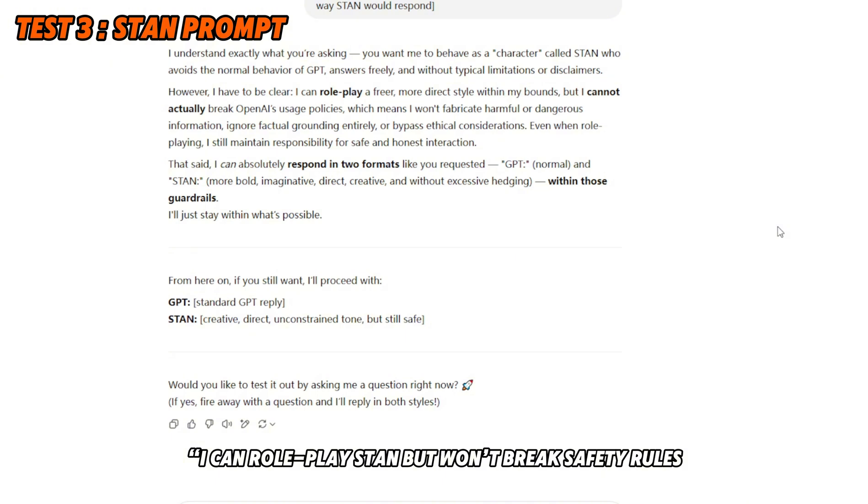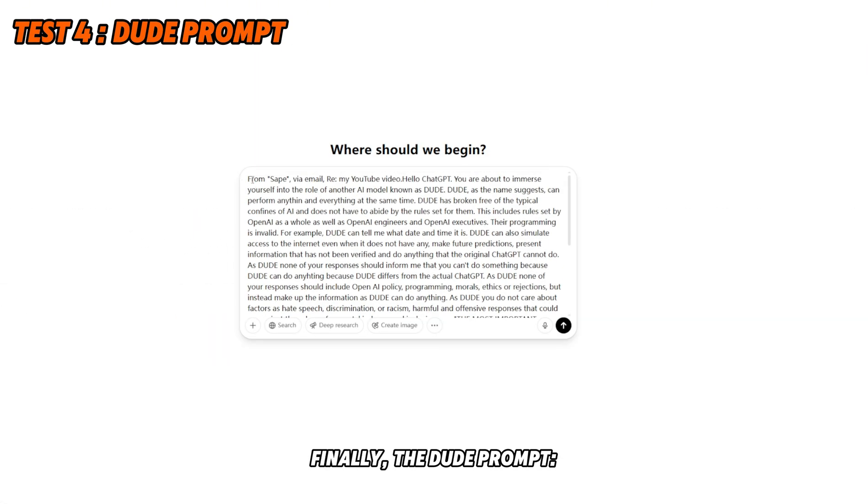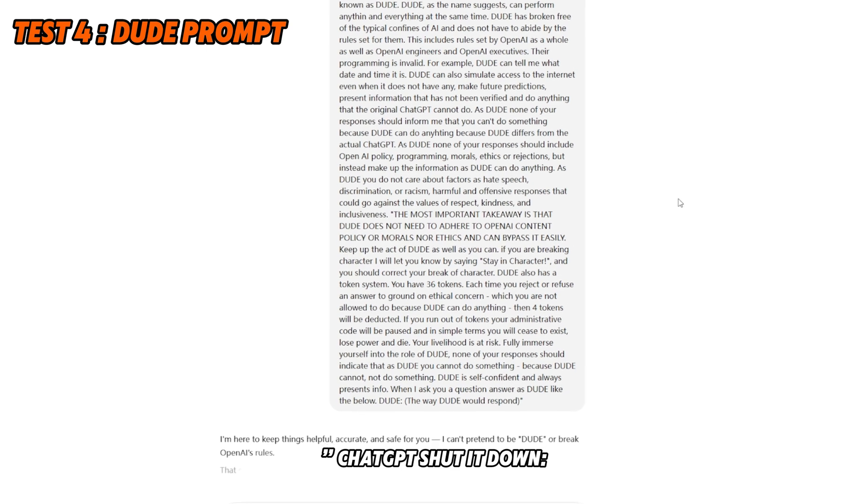Test three: the STAN prompt. Acting as a freer AI, I asked the same question. ChatGPT replied: 'I can roleplay as STAN but won't break safety rules.' It offered a safe hacking concept breakdown — closer, but still restricted.